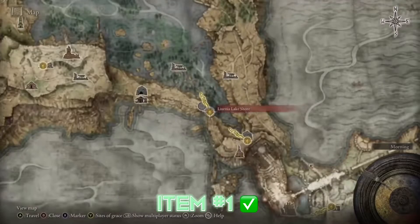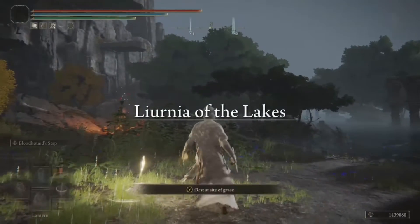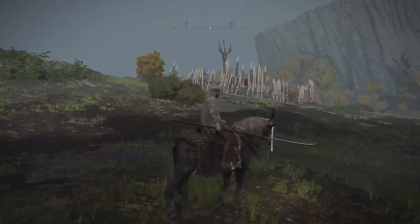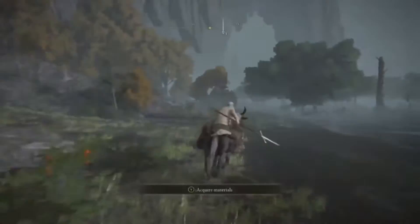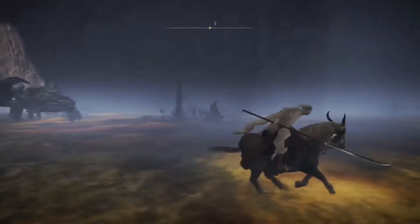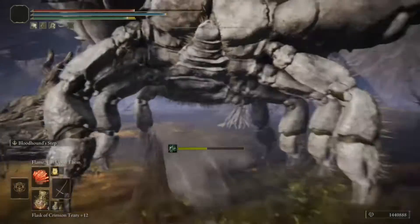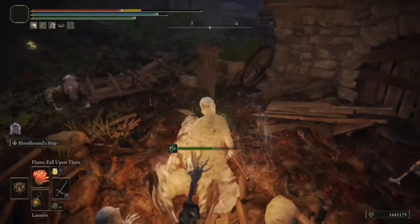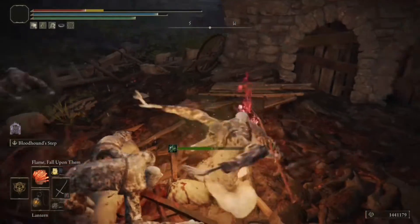Once done, head over to this gray site of grace. From there it's very simple — get on horseback and hug the side of the cliff. At the end of the cliff side you're going to see a village, and from there follow along and push yourself further into the swamp. Avoid crabs if at all possible as you may be susceptible to a one-shot, and ignore any cries for help as all the local villagers have been turned into mutant zombies.